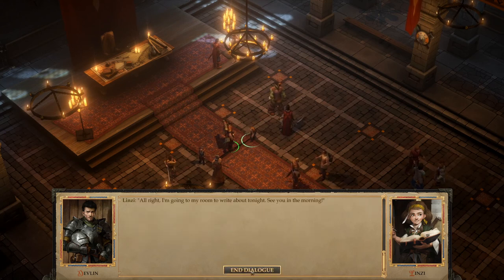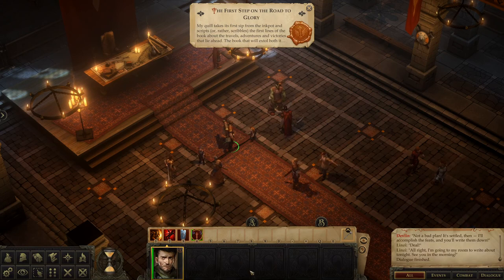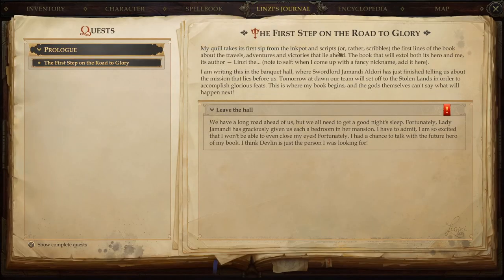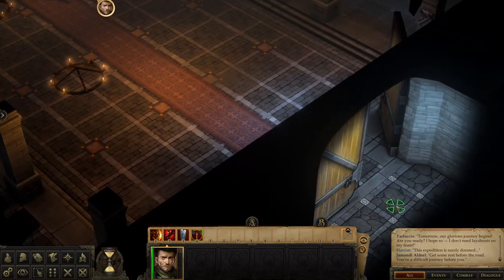Linzi heads to her room to write about tonight. Interestingly, the quest log is actually written as Linzi's notes and book: 'The first step on the road to glory. My quill takes its first step in the inkpot, inscribing the first lines of the book about travels, adventures, and victories that lie ahead — the book that will make both its hero and me, its author, famous.' The other NPCs aren't willing to talk, so we'll head on.